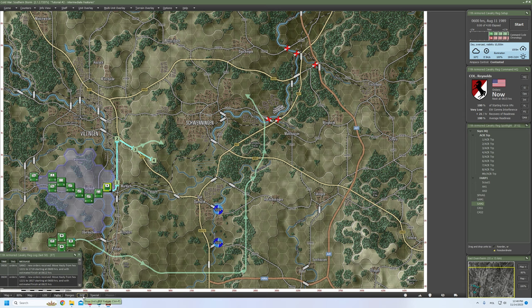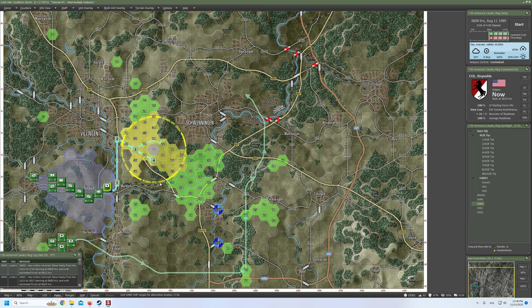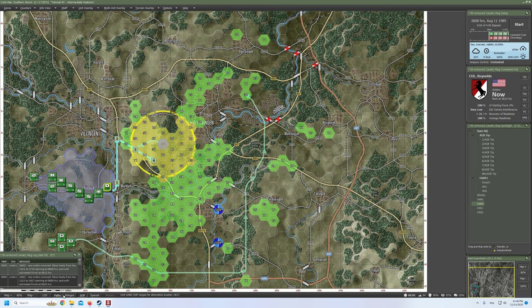Now let's take a look at SOP ranges. I would like to see from that hex — okay, so we see the SOP ranges for the Humvee and not for the Stinger team, which is a bit disappointing. So maybe turn on line of sight and that's going to give us a bit more information. That's going to be better for the Stinger itself, but quite similar to what we can see here. When they are in place, I'll take a look again.